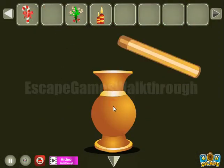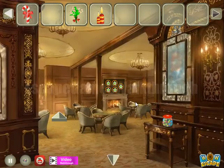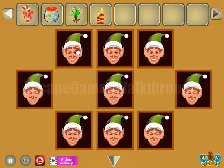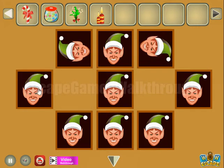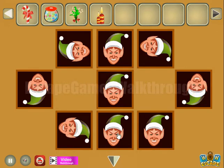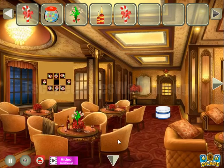The next hint we can get from these ways. Here you can see rotated elves, so we can find the same elves here and turn them: right, up, left, down, up, and down. Here we have right, down, and left.